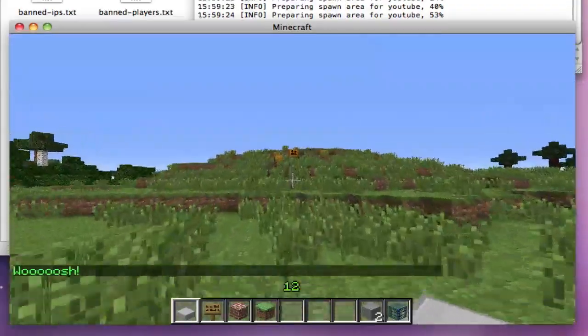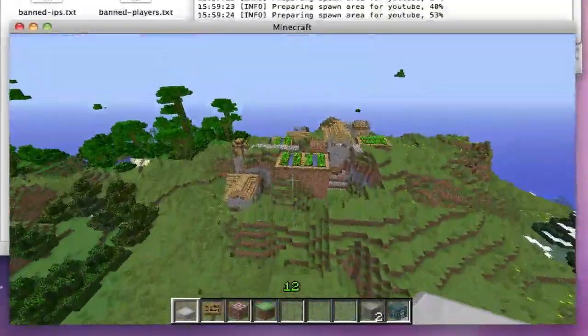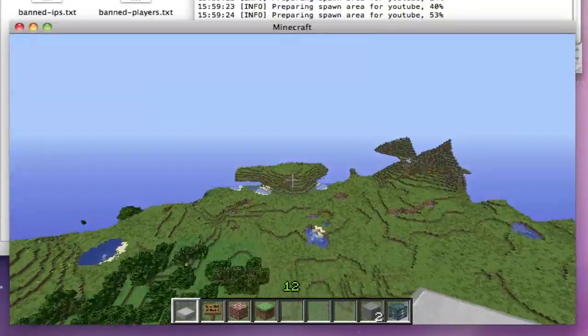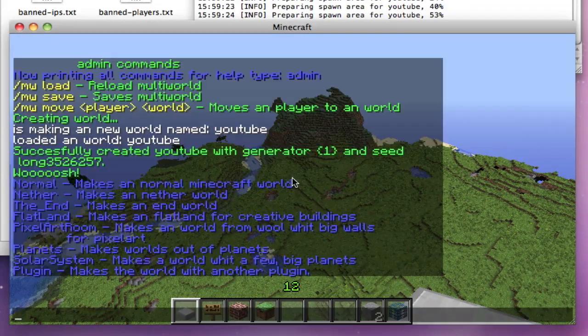The seed has worked properly — I remember this world. So that's the basics: how to create a world. You can also do slash MW list gens. The options are: normal, the end, flatland, pixel art room, planets — which makes worlds out of planets — solar system, and plugin, which makes a world using another plugin.